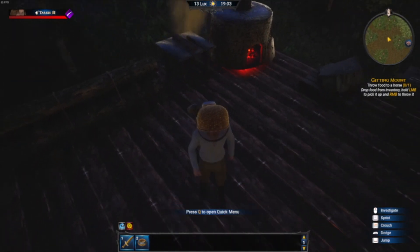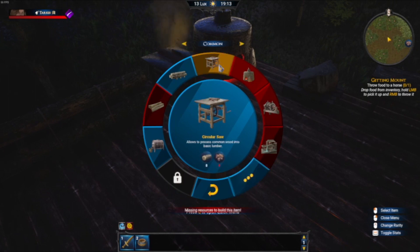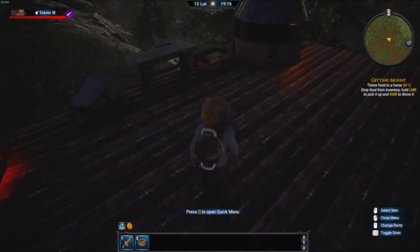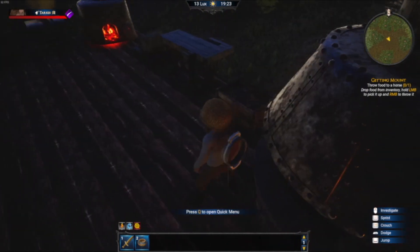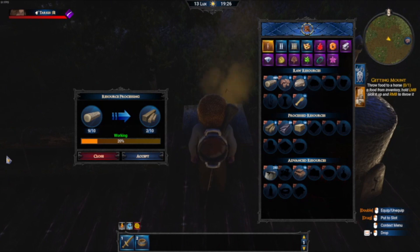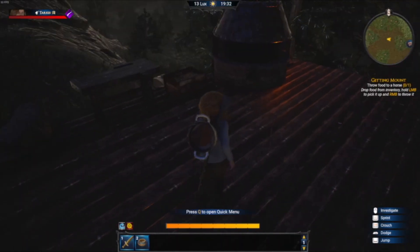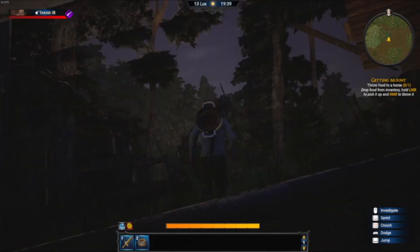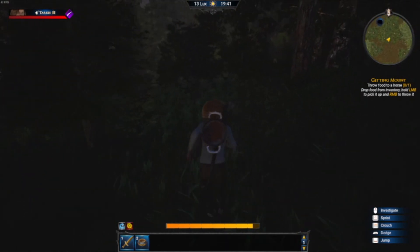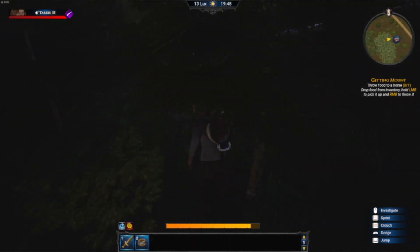Since this bench isn't being affected, I wonder if I can place another debarker. But it says nearby debarkers are already attached to a circular saw. However, we're not getting the 50% increase here. I think I'll need to destroy the existing debarker to fix this. First I'll move my stored items out of the bench, then hit Q to destroy it — and you get your resources back.